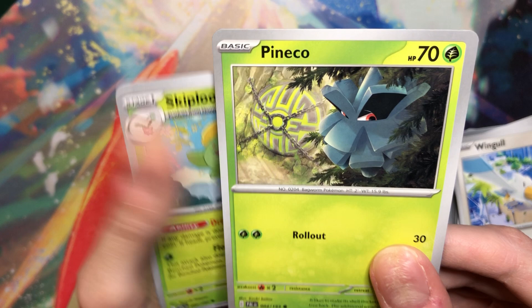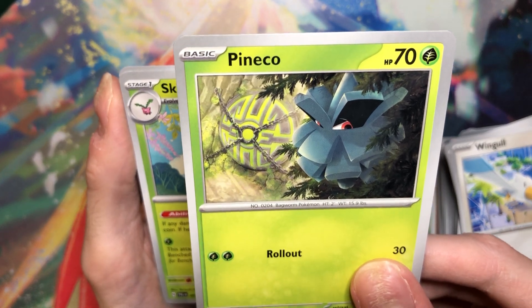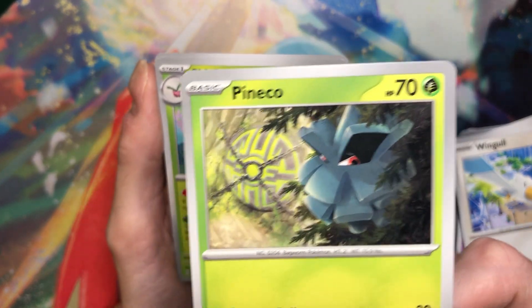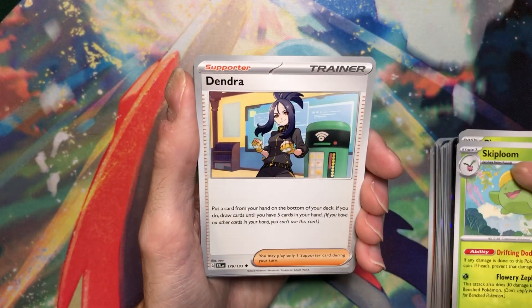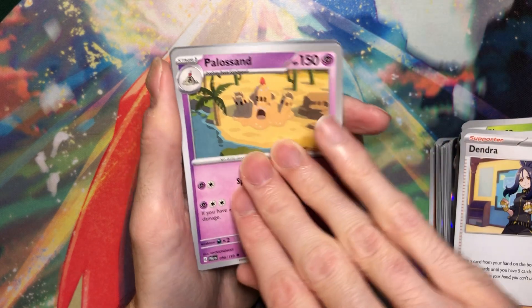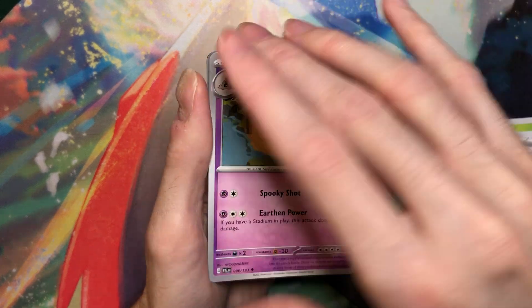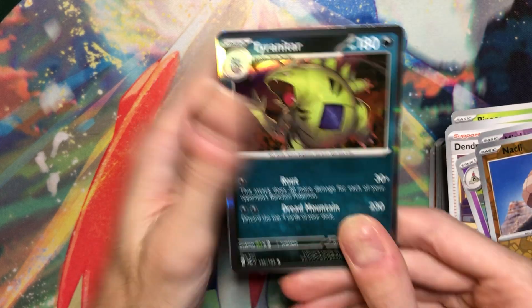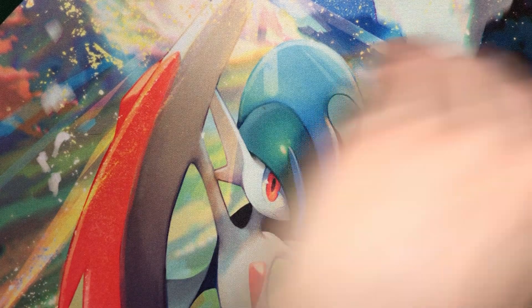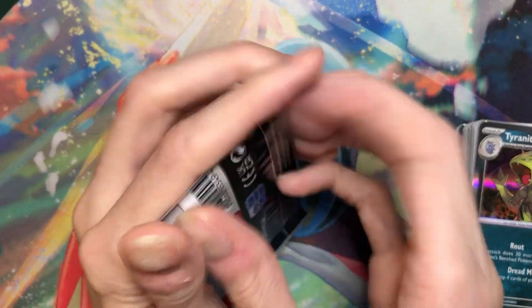I love how they have the seals for the Treasures of Ruin in some of the artworks, but it seems like only the Primeape and Pineco. I don't know why they didn't do the other two - it's kind of interesting. Dendra, Palacand. Mr. Mime reverse, that's nice. And Tarantula. A little more than halfway done with the right side.